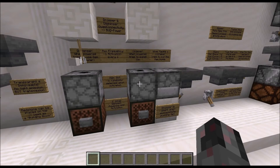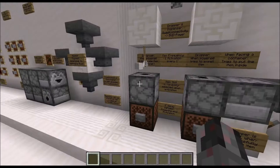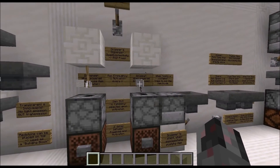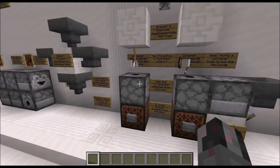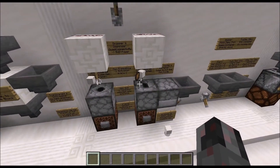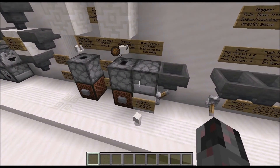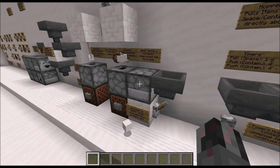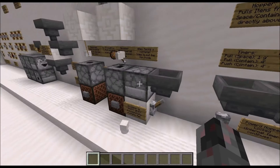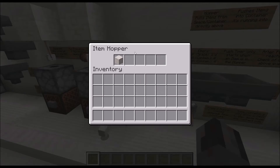The Dropper works somewhat similarly. The main difference is that it has no special interaction with items like arrows or fire charges — it will always expel the item as a loose item regardless. The Dropper also has quasi-connectivity as a second power source. What is different from the Dispenser is that a Dropper can actually push an item directly into a container. So here the Hopper is empty and I have one item in the Dropper, and when I power both, the item is pushed into the Hopper.